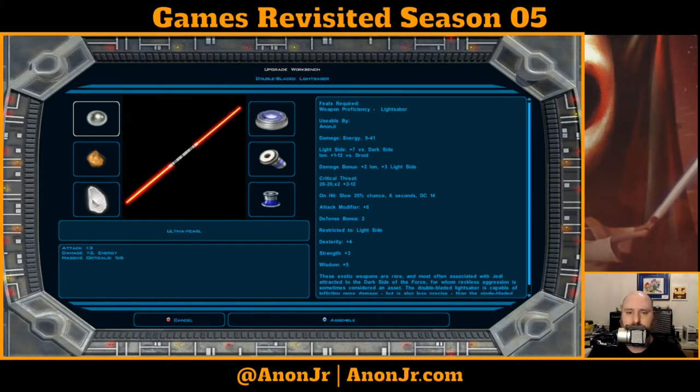The reason I wanted to bring that up is I've got my main character's double-bladed lightsaber up. We picked up this named crystal — the Anan Junior Crystal — that has bonded with us. It gives attack plus two, plus four dex, plus three strength, plus five wisdom, and an extra plus three damage on the light side. And somewhere in there is a plus seven versus dark side characters.